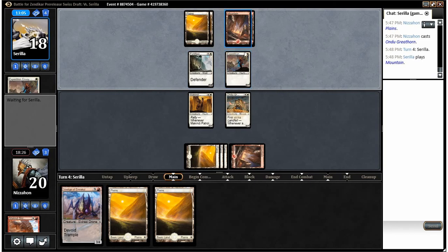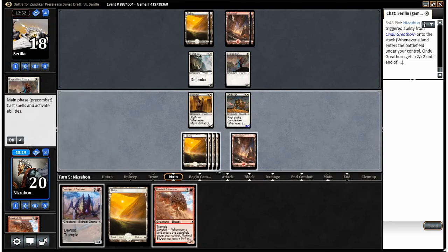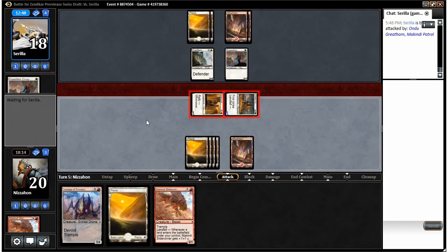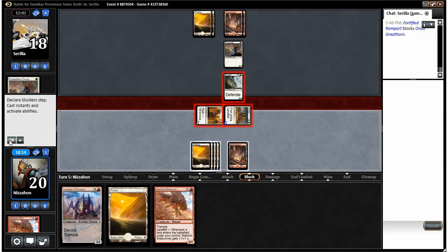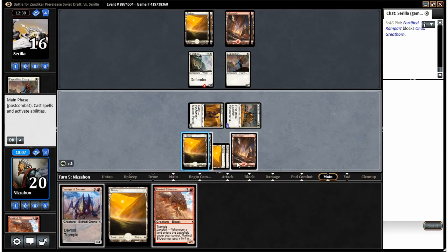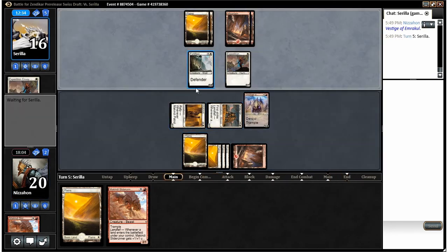Dragon Master Outcast would be pretty great against this guy — he didn't seem to have a huge amount of removal, he just sort of swarmed me. If Dragon Master Outcast comes into play and just starts cranking out five-five dragons, I think he'd be in some trouble. We play a land and then swing at both of these — drops him to sixteen. I'm going to play the Vestige of Emrakul because it's just so much bigger than his Expedition Envoy, which continues to create problems for him.